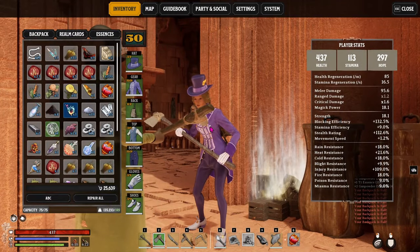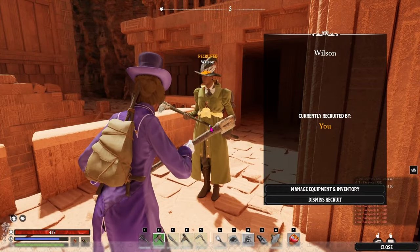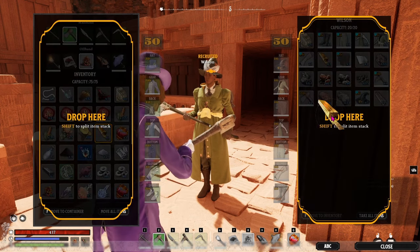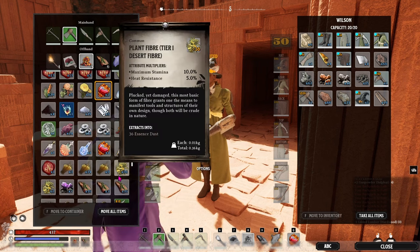Tip 4: While out adventuring, don't give them anything important. This is a choice based on how much of a chance you're willing to take. It's unfortunate because often the heaviest things we need to carry while adventuring are wooden, even more than ore, and that's supposed to be one of their main functions. This is also related to the issue with NPCs being kidnapped that the devs have warned us about.